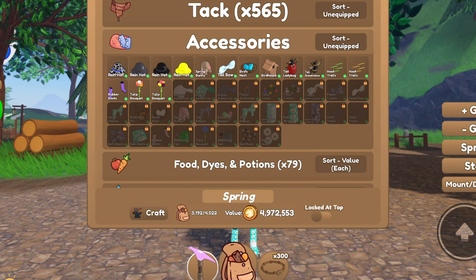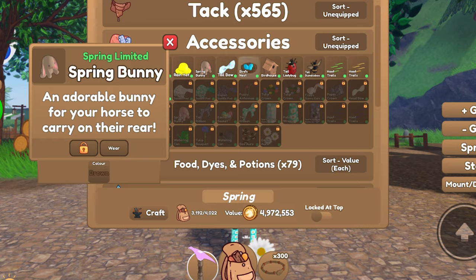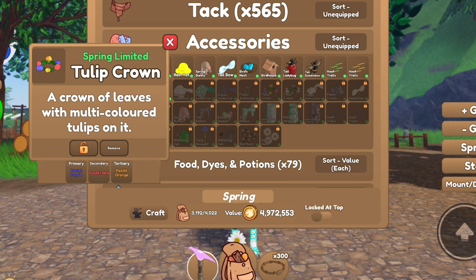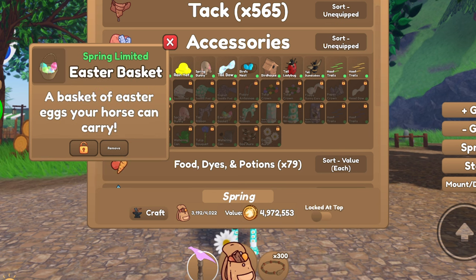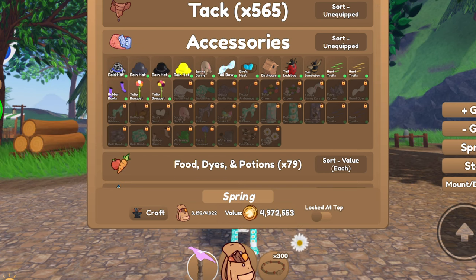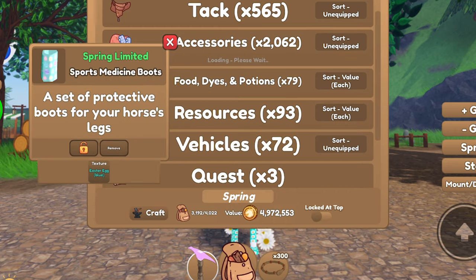Here are some examples of the Spring accessories: they had cute little rain hats, spring bunnies, bird's nest, birdhouse, tail ladybug, tail bumblebee, tulip crown, daisy aura, watering can, Easter basket, rubber boots, butterfly pin, and just a variety of spring-themed accessories.